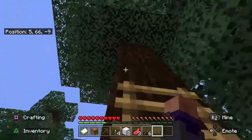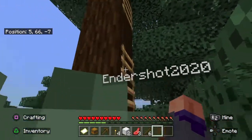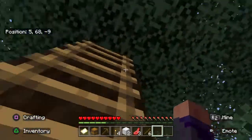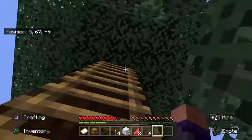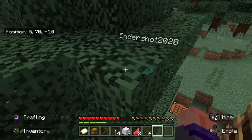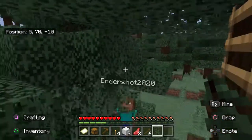That's more than we need but that's fine. Should we have our entrance right there, or continue upwards, or should we have our entrance right here where I'm at? We want it to be at the top of the trees right?